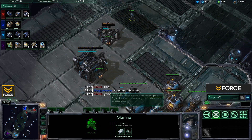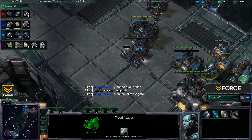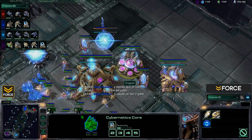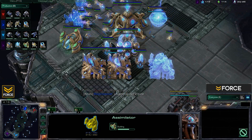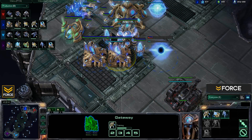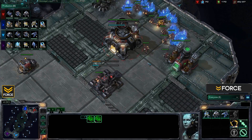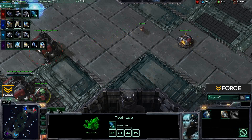Far does have a bunker coming down up front, sitting at three barracks with no upgrades. Back over here Dragoon is chrono boosting out the Warp Gate research, looking to play more standard. That second gateway timing seems about right. Finally Warp Gate research coming out, starting with a zealot — this is a zany build from Magic Weaver and I'll be interested to see how it progresses.